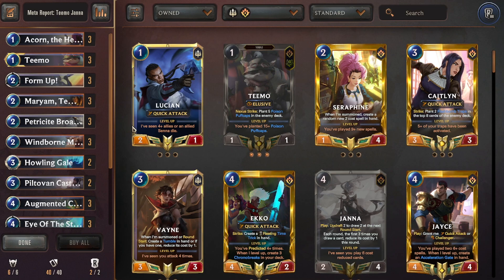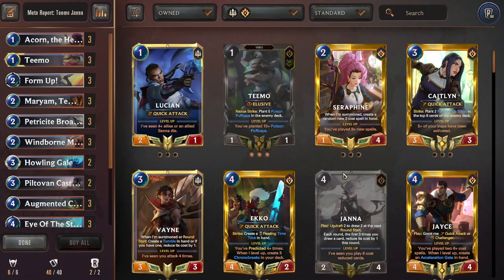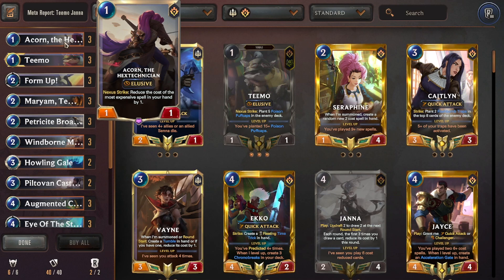This deck plays the same powerful draw-and-discount engine, but the win condition is a big Champion Strength turn with elusives on board. It runs Teemo, triple Acorn, and triple Augmented Clockling to set up a board of elusives. The key combo is Acorn discounting Champion Strength — keep both in your opening hand. This deck is more reliant on elusives to close out the game rather than P&Z burn like the Neela version.